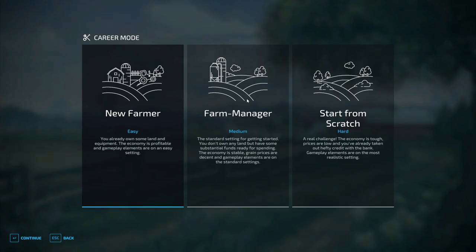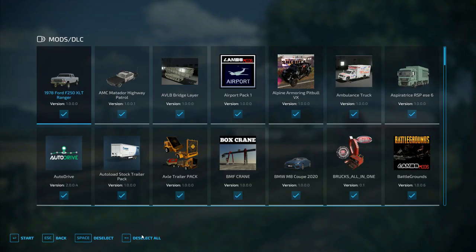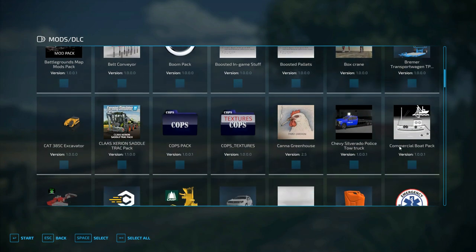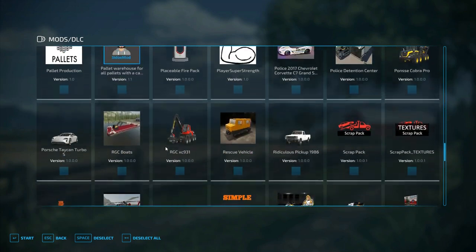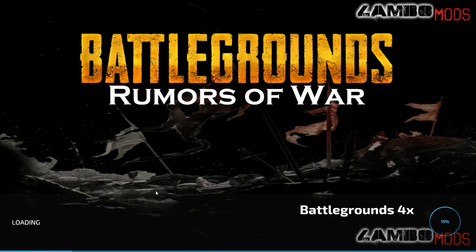I'm gonna start a brand new game — Farm Manager — go to my Battlegrounds map, deselect everything. Give me one moment while we find the commercial boat pack. I want to be able to pick stuff up, so where's that pickup mod? There we go — Player Strength. Sweet.